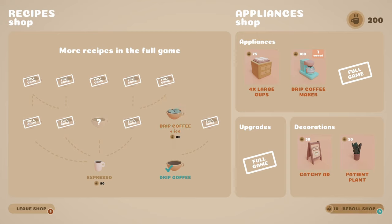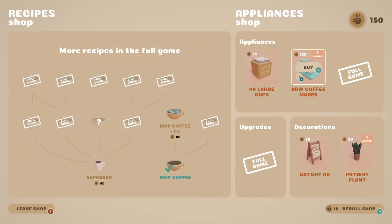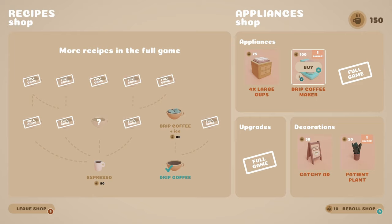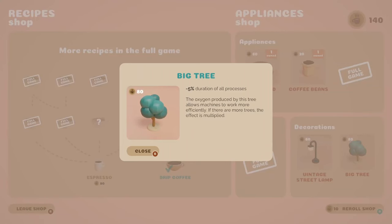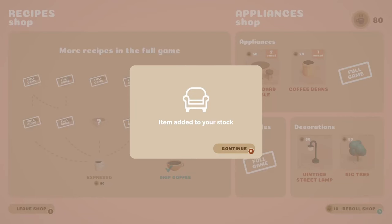I feel like we need a counter before we can... let's buy a plant. We're going to buy a plant. Add it to your stock. I guess we can add an extra coffee maker. More cups — we have room for more cups. Five second coffee making process, one kettle. Yeah, we don't need that until we have an extra seat. Let's re-roll the shop just to see. Vintage street lamp — customer movement speed is faster. A tree will make things work faster, that's funny. All right, we're going to buy this. It could end up hurting us, but let's see what happens.